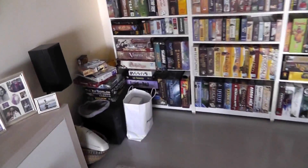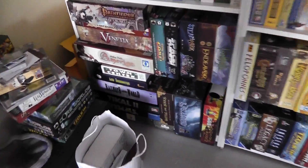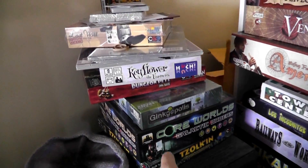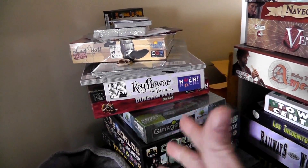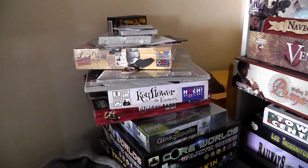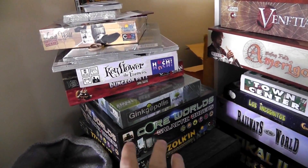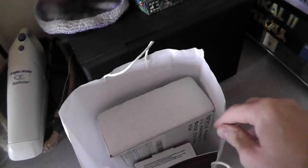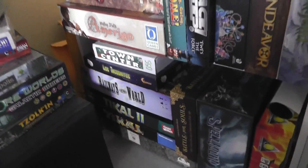I guess we'll just start over there, down in the bottom of the corner. First of all, not on the shelf — these are a bunch of expansions that basically I have not put their stuff into the main boxes yet. I need to get around that. Some of these I haven't even opened. I don't have room for any expansion boxes anywhere on this wall. Also, there's a couple of prototypes in here I haven't gotten to yet, hoping to run through them before too long.